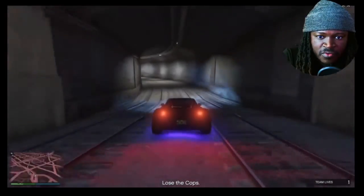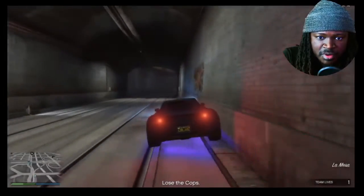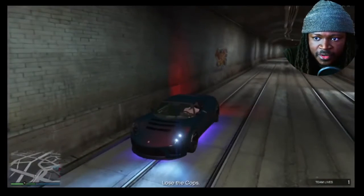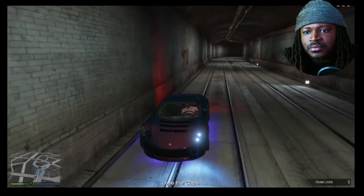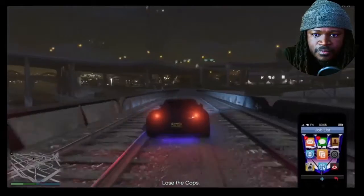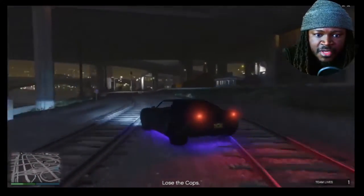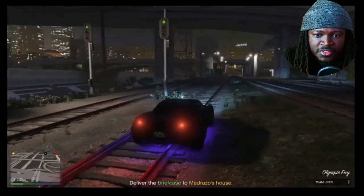We're going to come down here before a lot of officers really get a visual on us — come down about right here, hopefully they don't get too wise on me and come down this way. If we see lights, we'll go ahead and head out of here. Actually, we may not even need to call Lester — we might be able to shake these guys. And we did — good stuff!